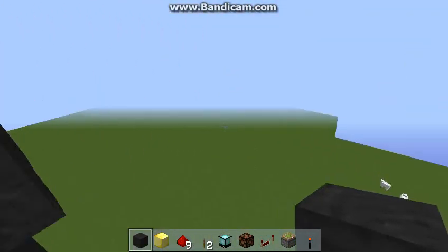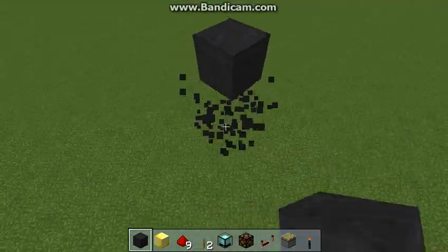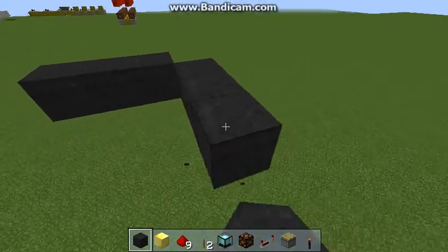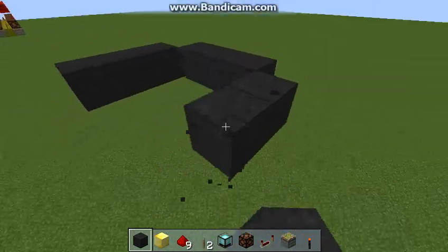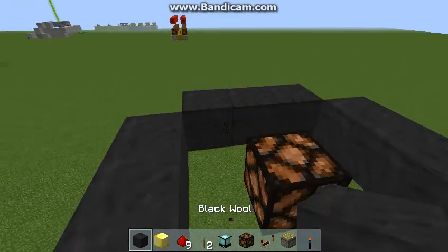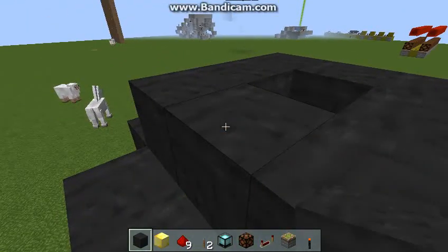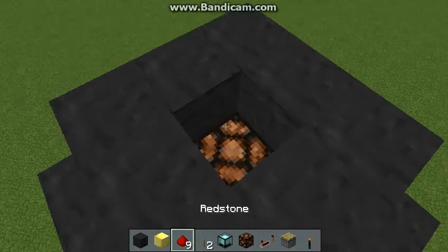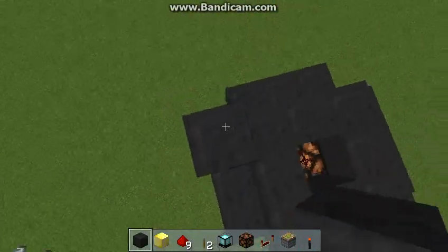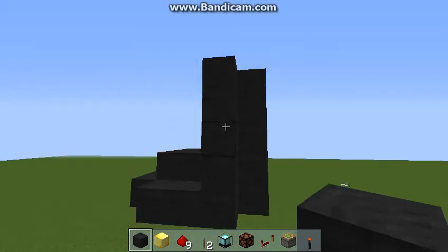Let's build it, because I only have ten minutes to record. Start out with a ring that's five wide, like this. Put a lamp here, then put a redstone here, and make this four higher. So this is a total of five high with the tail cap.